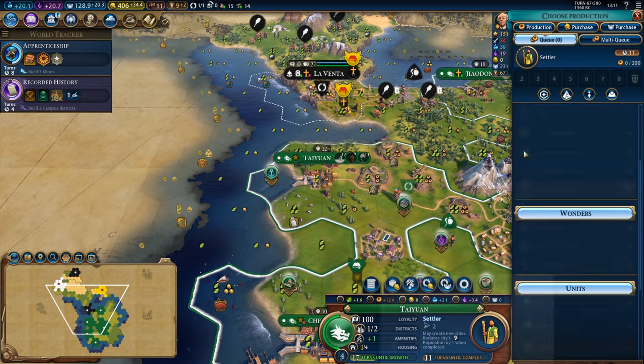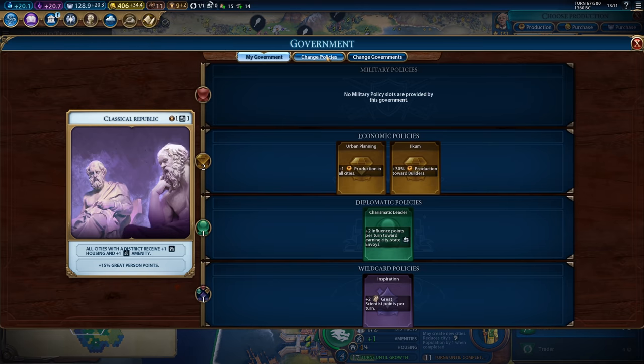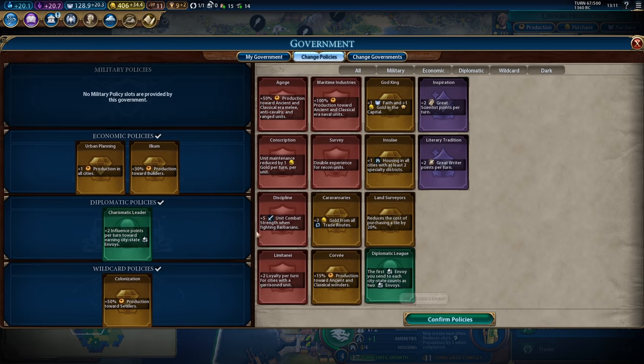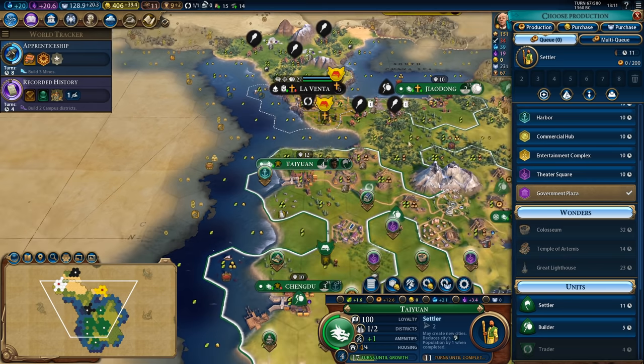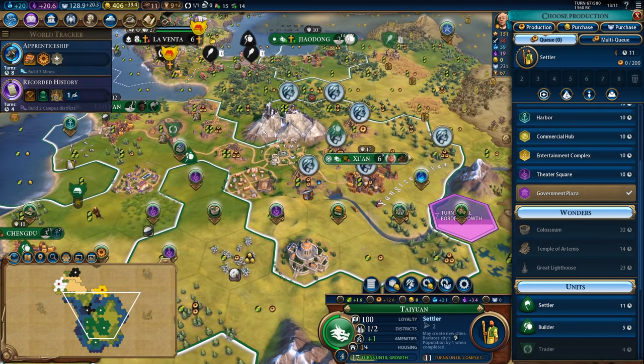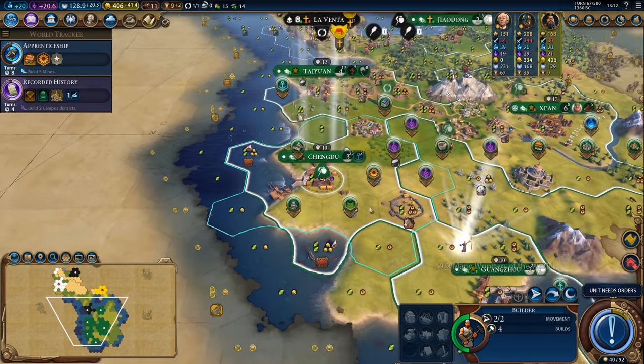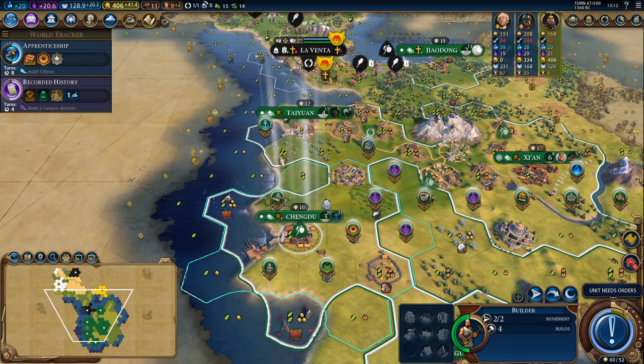I think grabbing Magnus and putting him in Taiwan would be a great thing to do so that I can mass produce settlers in here. I'm also going to go ahead and swap out the inspiration card and plug in the settler production card, and now I'll be able to get these settlers in eight turns while still producing important infrastructure in my capital. Another city converted and we have secured ourselves another normal age.